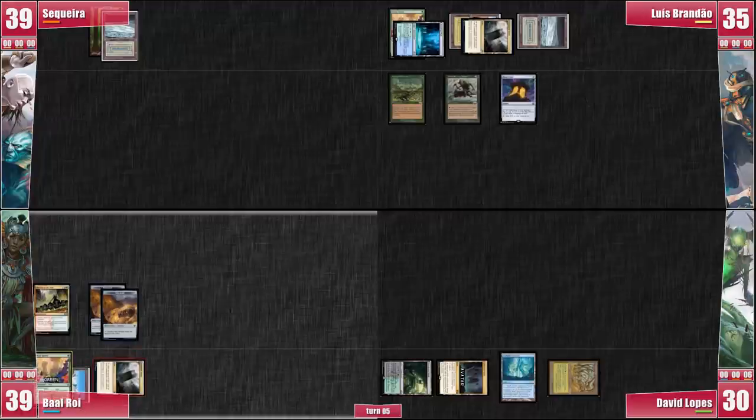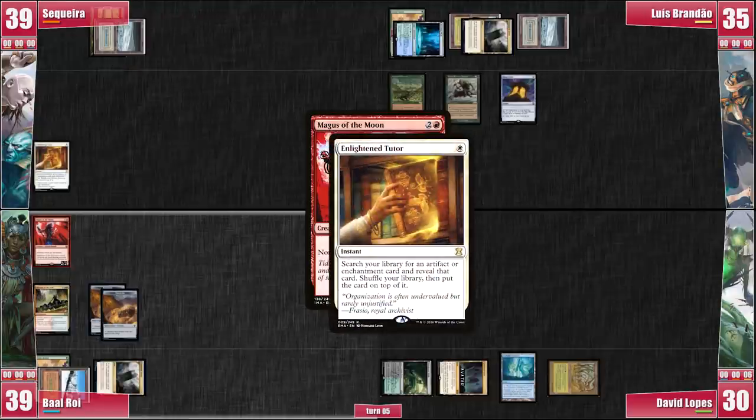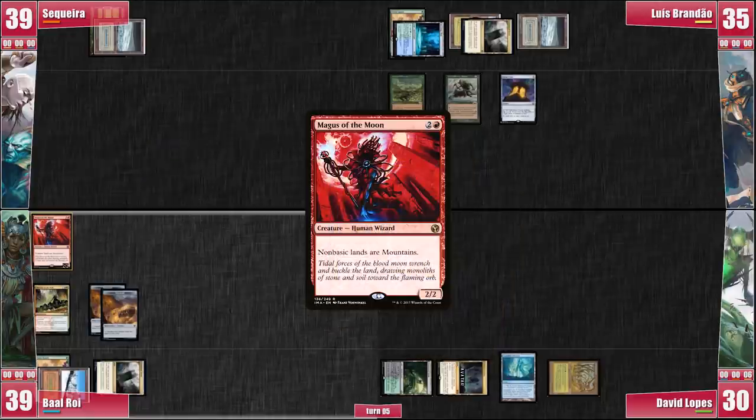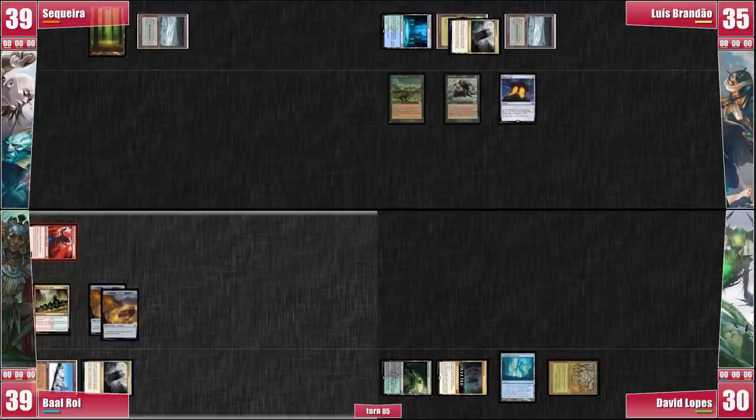I respond with an Enlightened Tutor and grab Chrome Mox to ramp and fix my mana. Magus of the Moon resolves and Baal gives his Magus haste and attacks Luis, since Mana Crypt is already lowering his life total. Then he passes. On my turn, I draw the Chrome Mox. I think for a really long while and eventually decide to cast it, exiling the Sterling Grove to give me green and white mana.